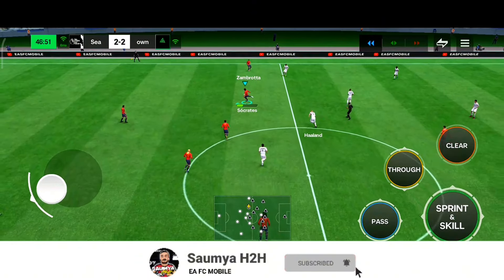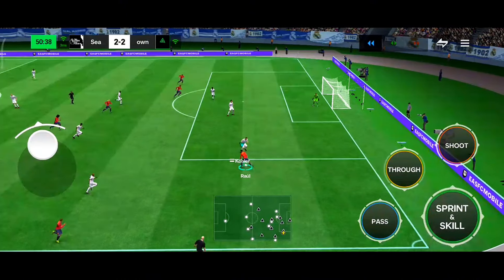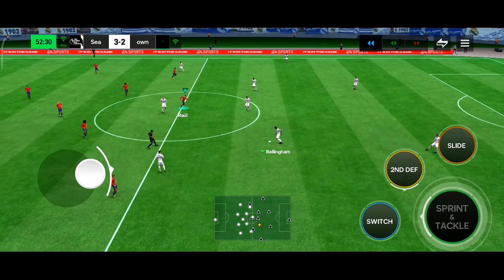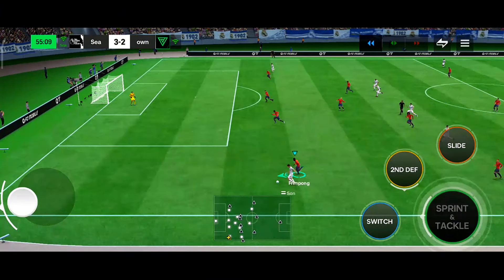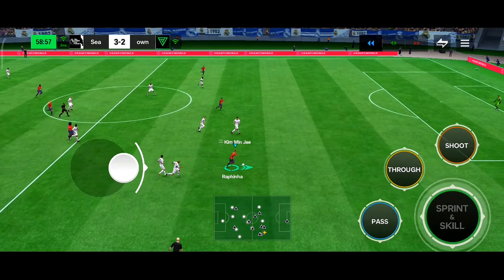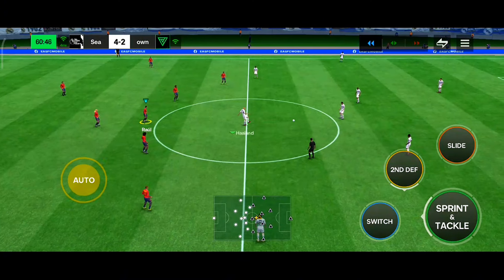It's 2-2 at half time. After the restart, I build through Socrates, Carvalho, Maldini, Gullit, ping pong to Rafinha to Raul — open-up fake shot, scoop turn, finesse shot — 3-2! Opponent builds with Cantona and Bellingham to Son with a heel-to-heel, but Gullit intercepts. Petit quick pass to Raul, easy through pass from Rafinha — Raul finesse shot — fourth goal of the match, 4-2!